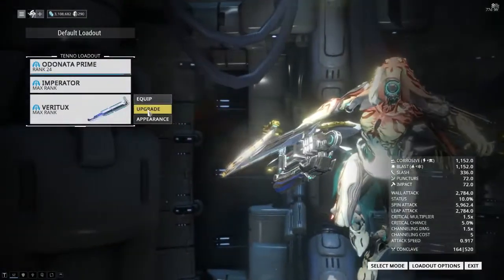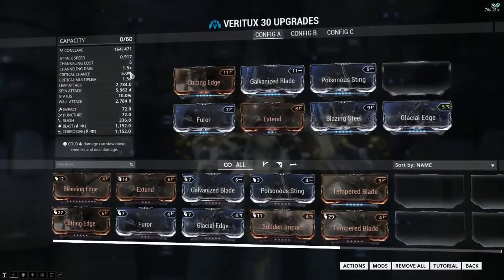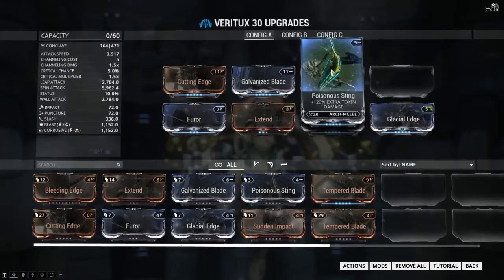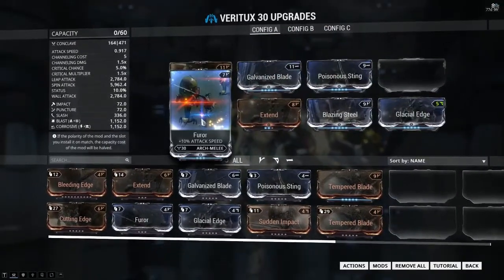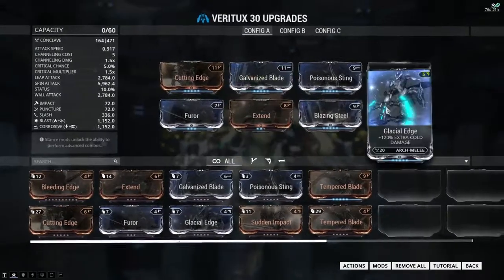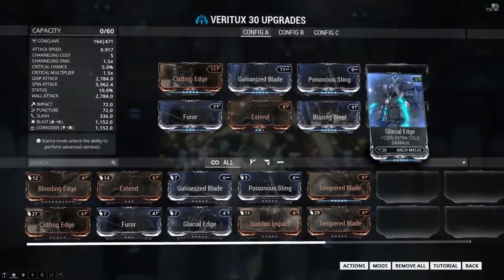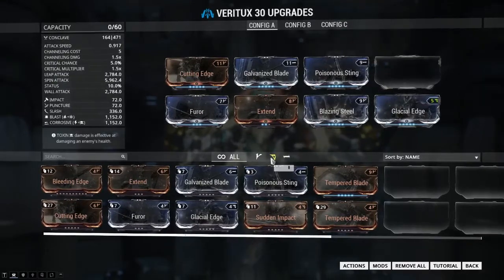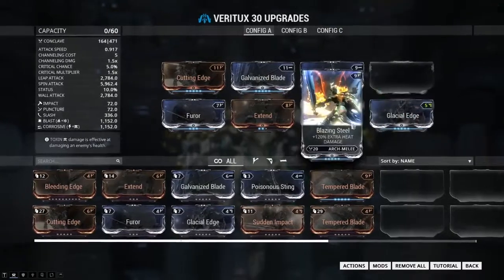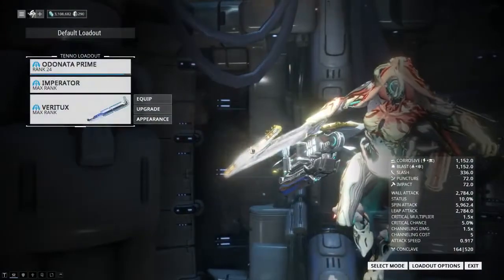I'm also going to take a Veritux. To be fair, you could probably run with just about any melee weapon — they're all about the same. The crit chance is rubbish, the status chance is rubbish. So we've got Cutting Edge for melee damage, Galvanized Blade and Poison Sting to make Corrosive damage. Furo for a bit of attack speed, Extended for a bit of extra range. It does come with one of those Vazarin polarities which don't help much. It has got Blast on there as well. So that's our full setup — you could run with a normal Odonata instead of a Prime.